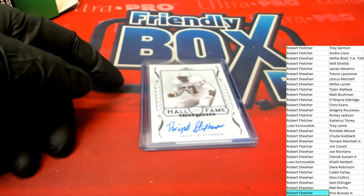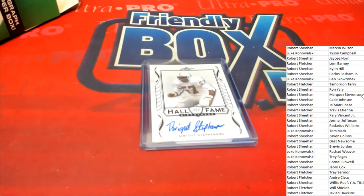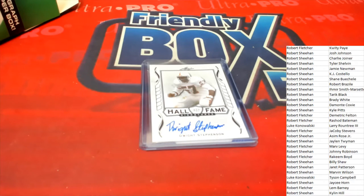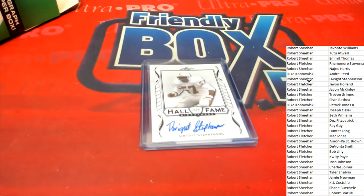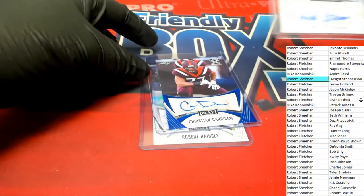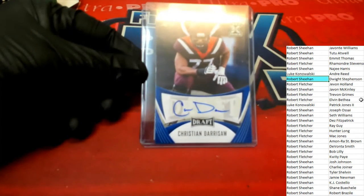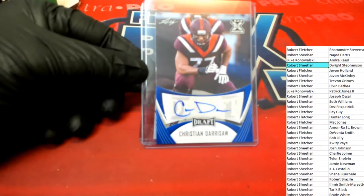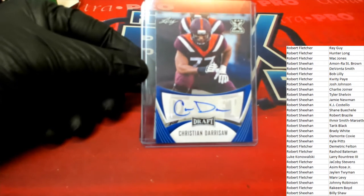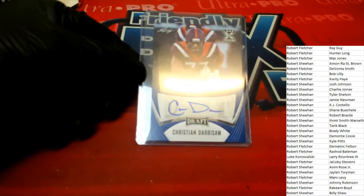Next we have Dwight Stevenson, Hall of Fame. All right, I knew I had seen Stevenson but it's the wrong one — let's go back up to the top. We need Dwight. Right there — Robert S with the Dwight Stevenson coming out to you. Up next we have a Flawless Sapphire Mac Jones — very nice. Christian Derisaw. So let's go quick through here.